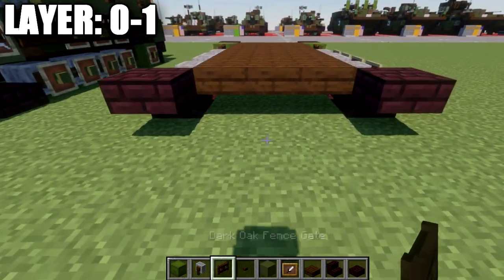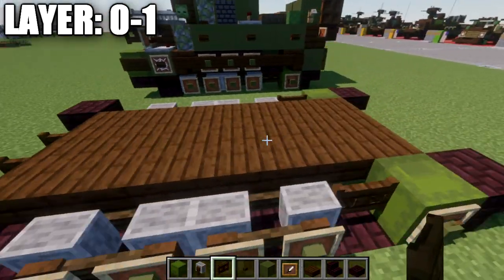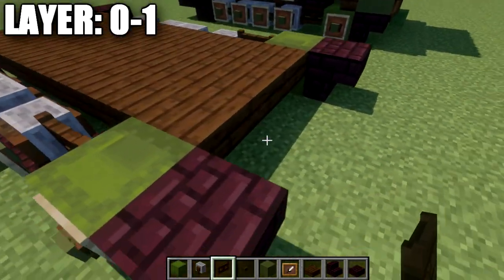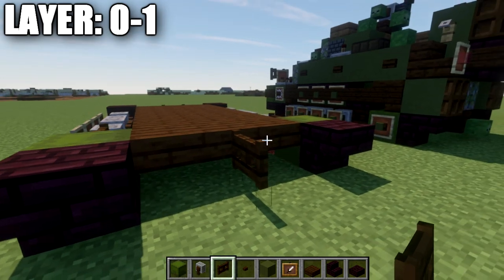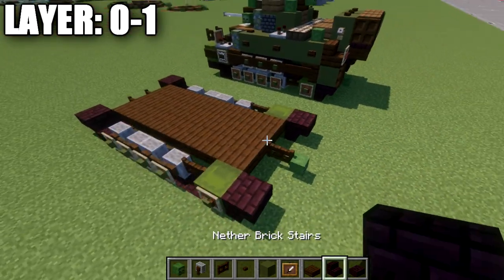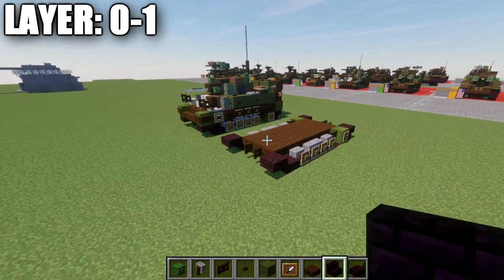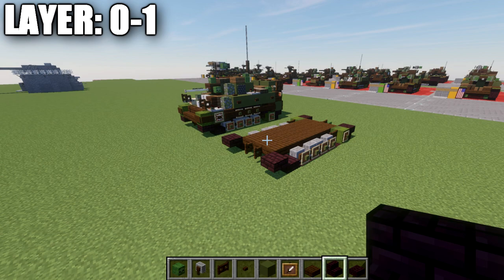For a little bit of detail, place a nether brick fence gate coming off the middle top slab in the front, opened toward it. On the rear, place a fence gate coming off the center slab, and coming off that fence gate place a zombie head. That wraps up layer 0 and 1.